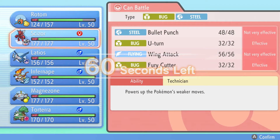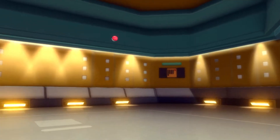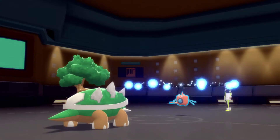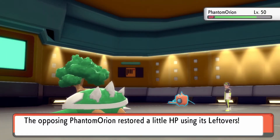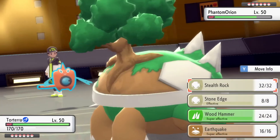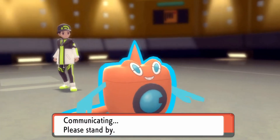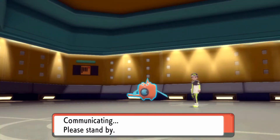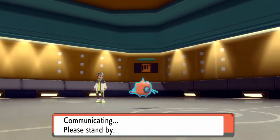Torterra is our obvious play here. We send Torterra in. Now we got to look at this — what do we think they switched to? I feel like we almost have a very free Stealth Rock opportunity here, because they're not going to keep that in. So we get our rocks down. The extra chip from the rocks is going to be very, very helpful.